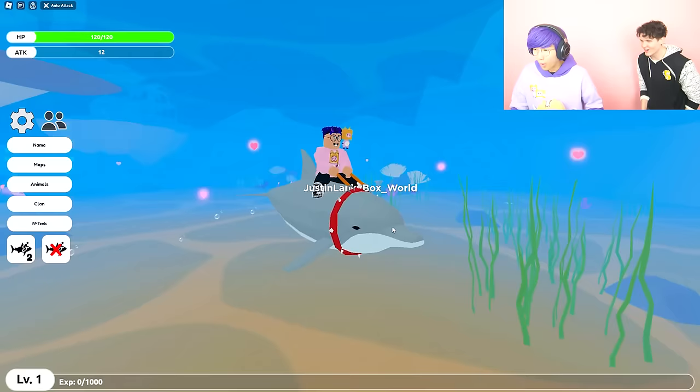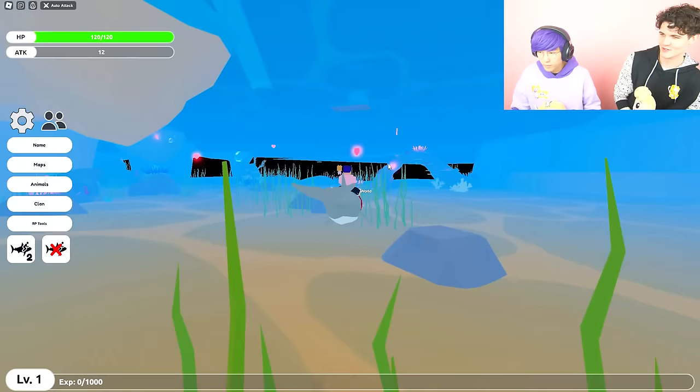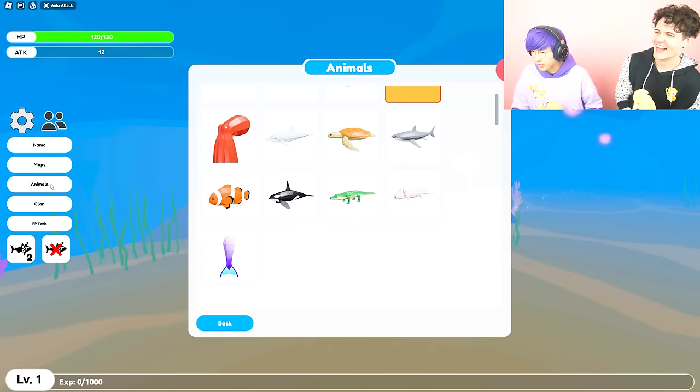We gotta explore everywhere. You gotta fight bosses and level up and also find more skins. This is so cool. Now we gotta go help find the octopus — this is such a crazy game because now we're underwater animals. Can I be a shark? Because you already know my favorite underwater sea creature is Thick Shark.